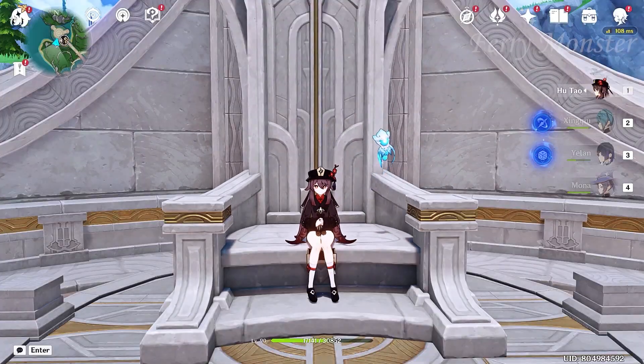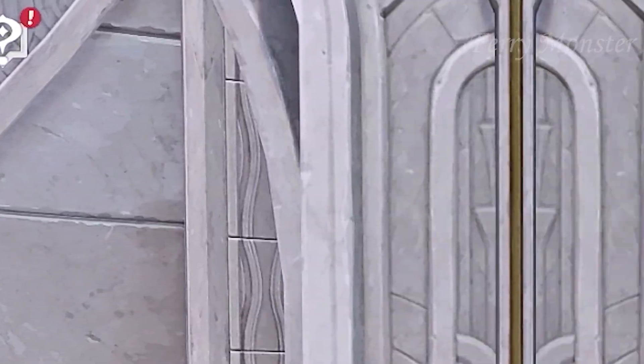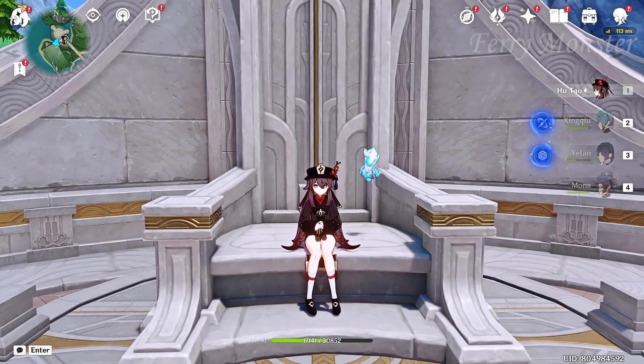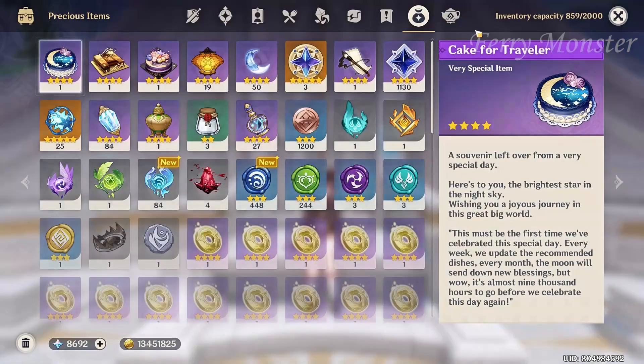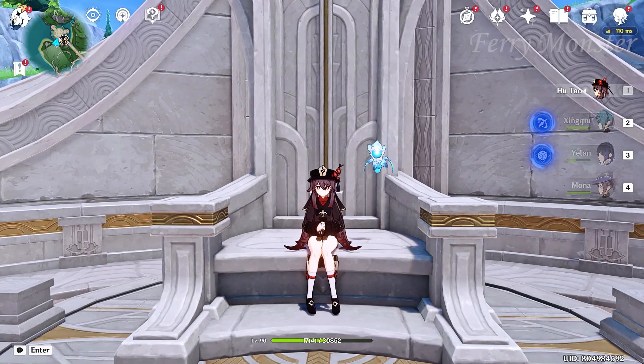There's a lot of dots on my screen, I think we should remove them. Before we remove the dots, I just want to tell you that I have 8,692 primogems. Let's see how much we'll get after removing those dots.